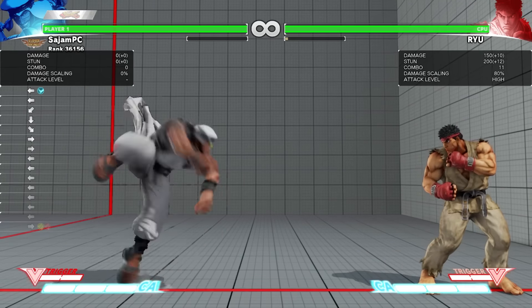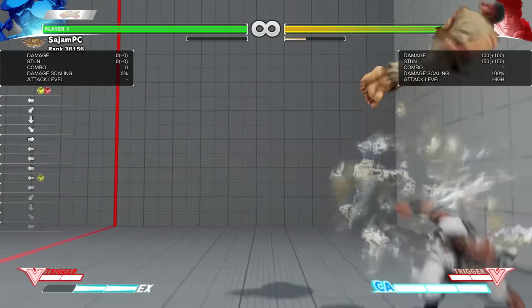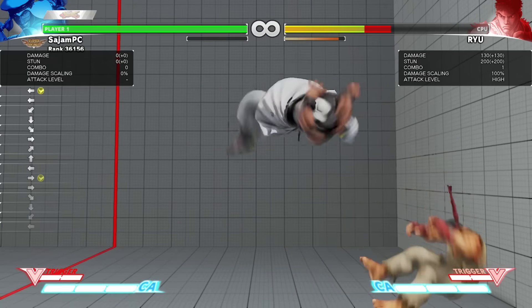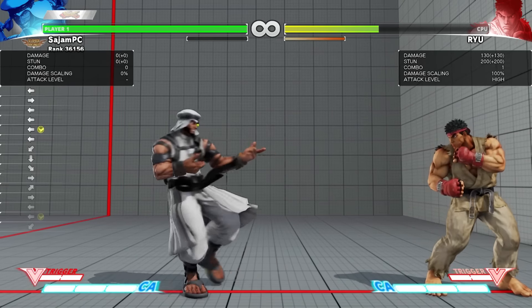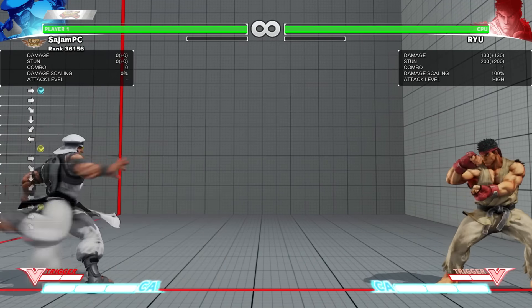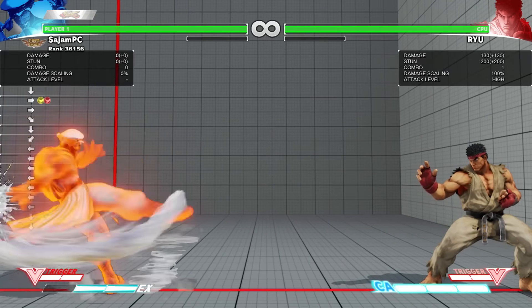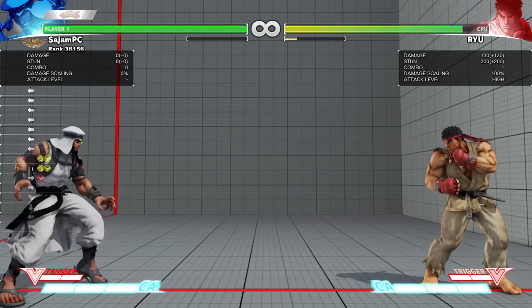Eagle Spike is his dive kick — quarter circle back kick. Light, medium, and heavy goes even farther. The EX version is relatively safe because it puts you through the opponent even if they block it. You can also do this dive kick in the air, but only off forward jumps. Whirlwind Shot is his projectile — quarter circle forward kick. It has a lot of recovery but it comes up into the air, so you can use it for zoning and if people try to jump into it they're going to get hit. The heavy version and the EX version can cancel into V-skill, which is the unique part about those two versions.